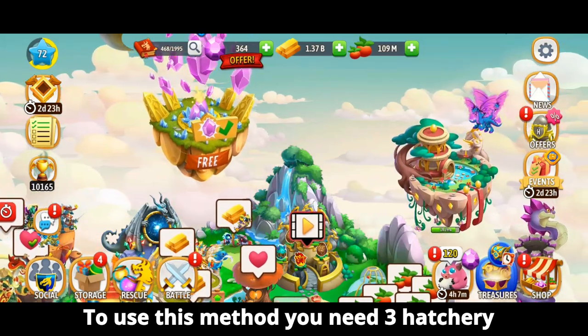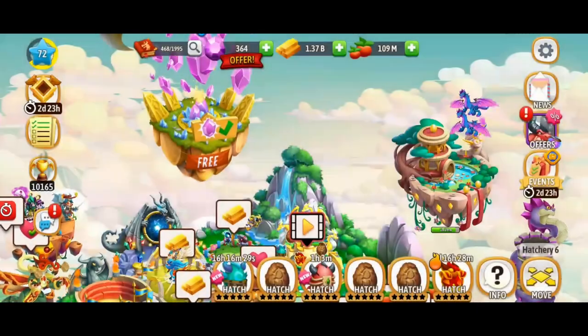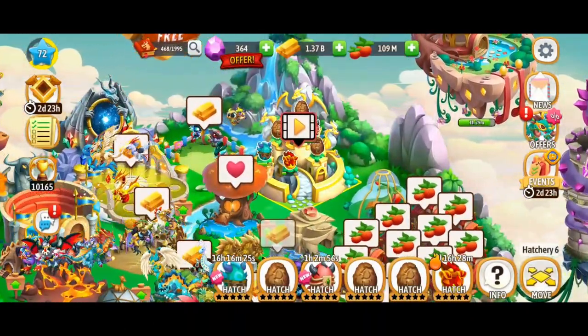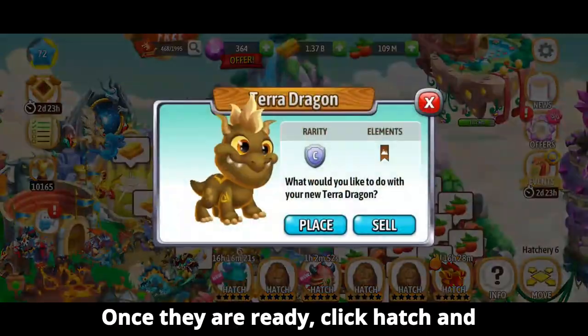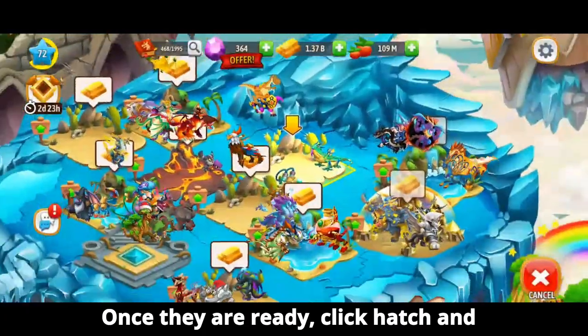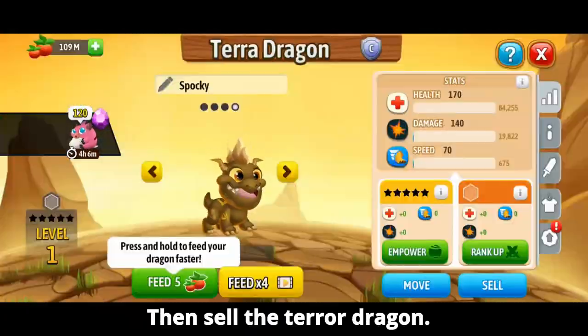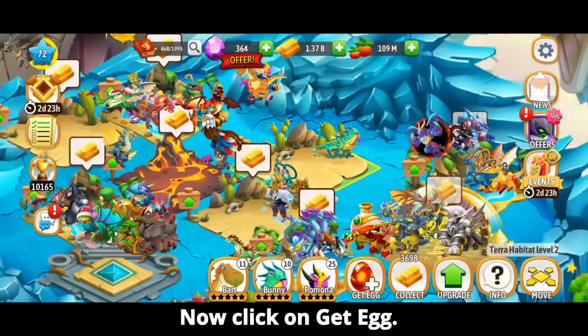To use this method you need three hatchery slots empty and one space in a habitat. Fill those hatchery slots with Terror Dragons and wait for all of them to be ready to hatch. Once they are ready, click hatch and place one, then sell the Terror Dragon.